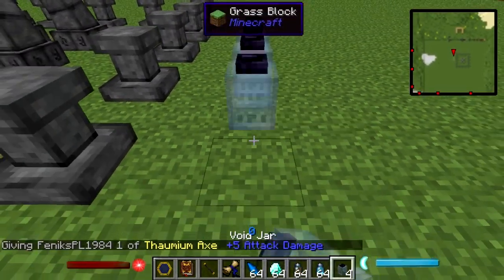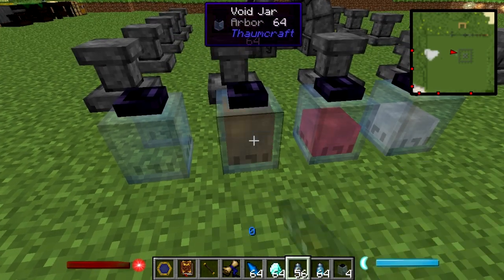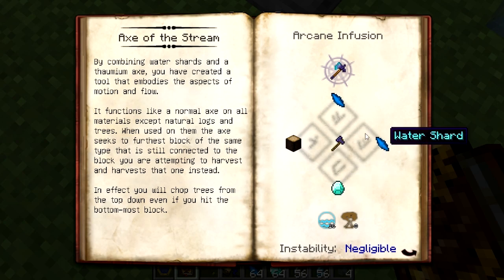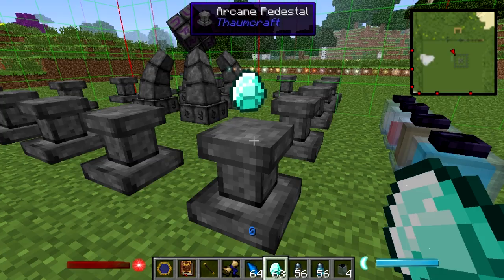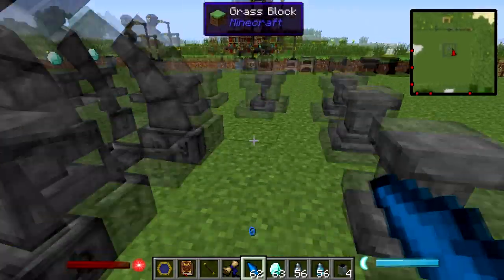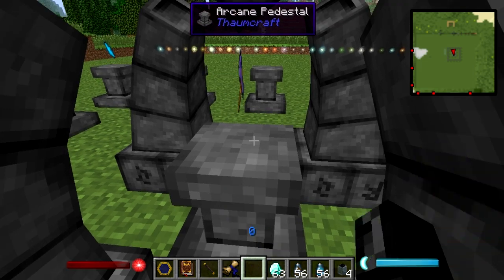Let's put our aspects first in the two jars. It doesn't matter if you have other aspects — they can stay and they don't interfere with your infusion crafting. As you can see in here, you need a diamond in one corner, water shards in the other, and a greatwood log. Let's put the diamond in this corner, water shard in here and in here, and we need a greatwood log in here.